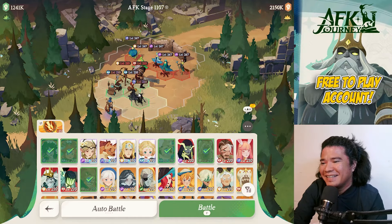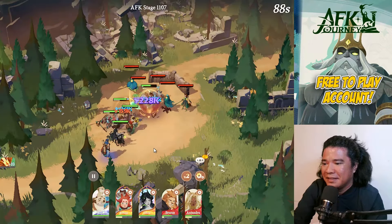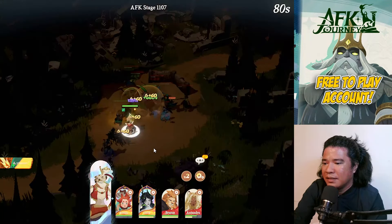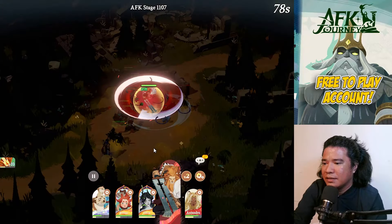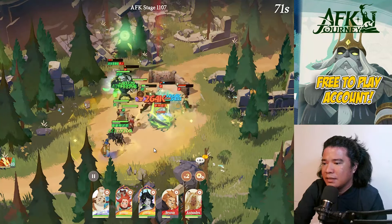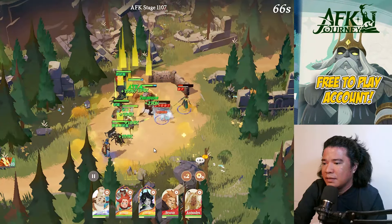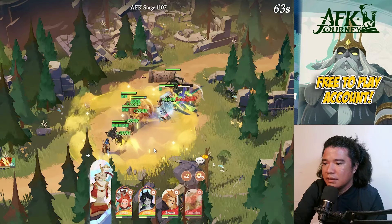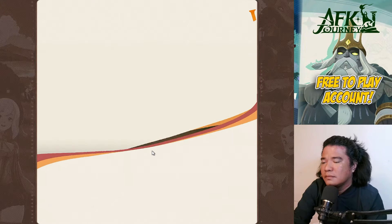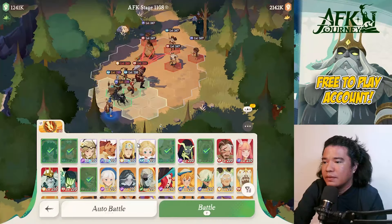For 1107, let's do this setup. Rowan next, Smoky and Murky, Brutus, then Sesha. We got no casualties — this is the best setup and the best heroes to use. Stage 1107 cleared, on to 1108.